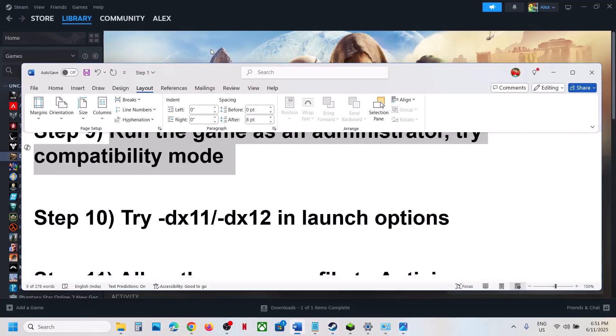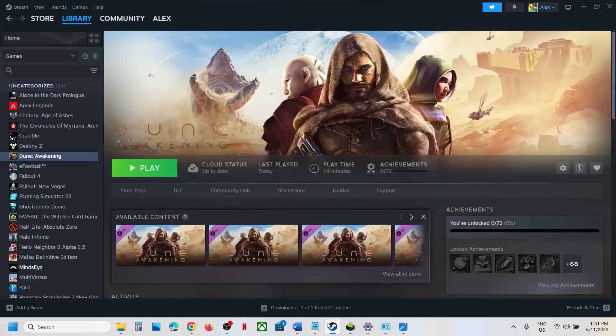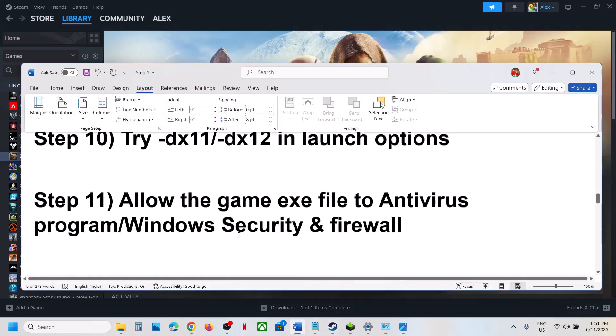The next step is to try DX11 or DX12 in the launch options. Right-click the game, select Properties, and in the launch options type '--dx11'. Launch the game and check. If that does not work, try '--dx12'. If still not working, remove the launch option and follow the next step.